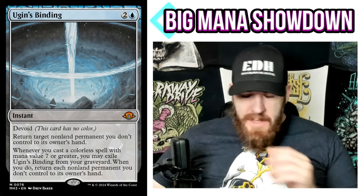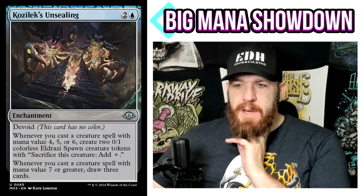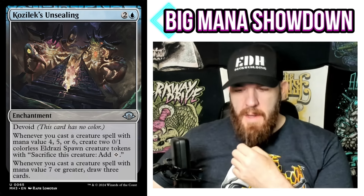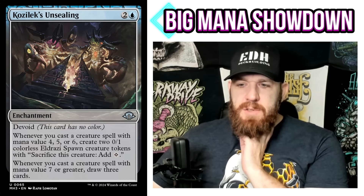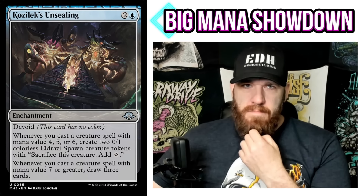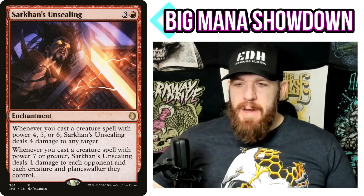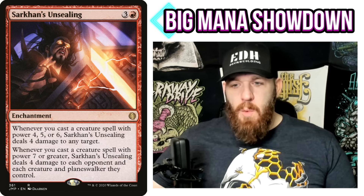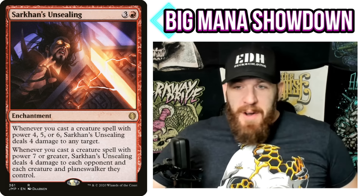When I saw Ugin's Binding, I noticed another card from Modern Horizons 3: Kozilek's Unsealing — two and a blue enchantment with devoid. Whenever you cast a creature spell with mana value four, five, or six, create two 0/1 colorless Eldrazi Spawn tokens. Whenever you cast a creature spell with mana value seven or greater, draw three cards. I also remembered Sarkan's Unsealing — three and a red enchantment — whenever you cast a creature spell with power seven or greater, it deals four damage to each opponent and each creature and planeswalker they control.